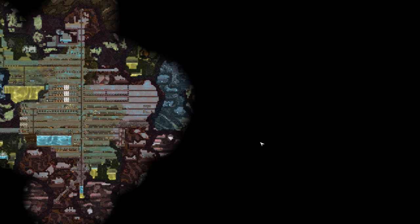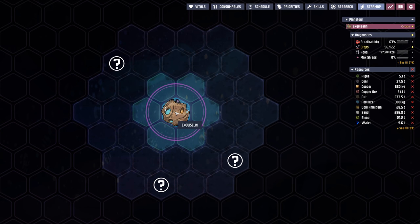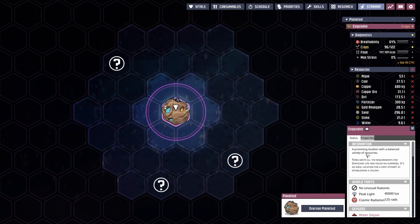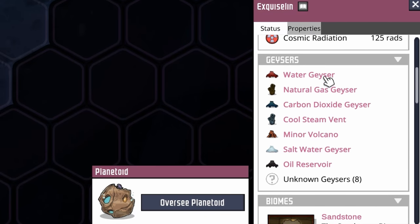I'm hoping to be able to find some sort of salt water or something over here, and the reason why is because we know it exists. We go to the star map, click on our planetoid, and you can go down and see that we have a water geyser, a salt water geyser, and eight unknown other geysers.